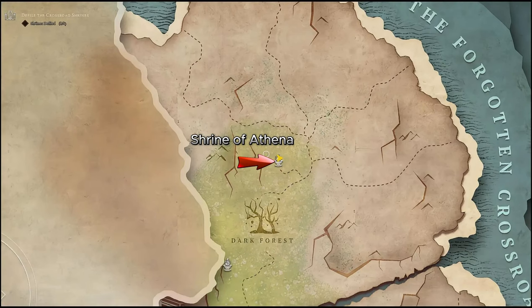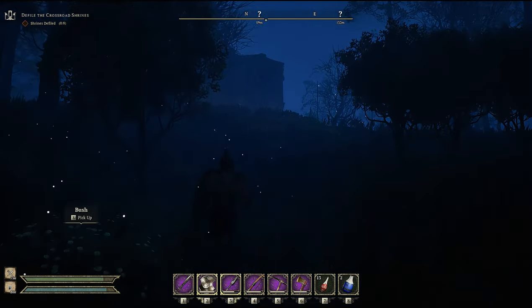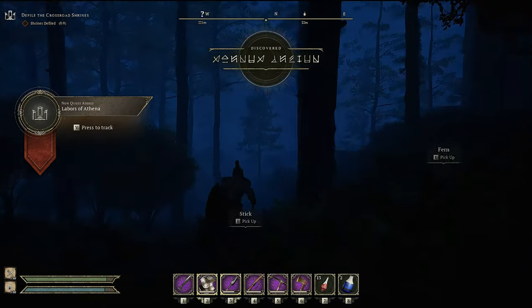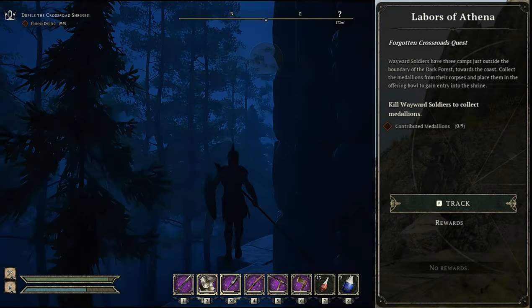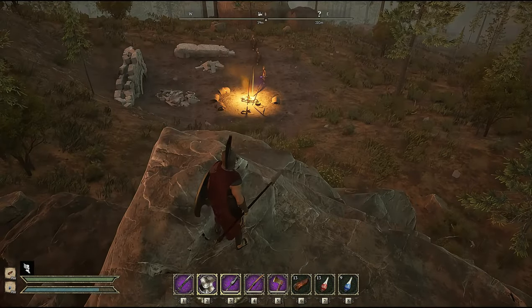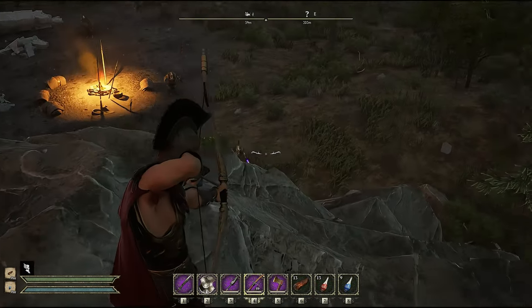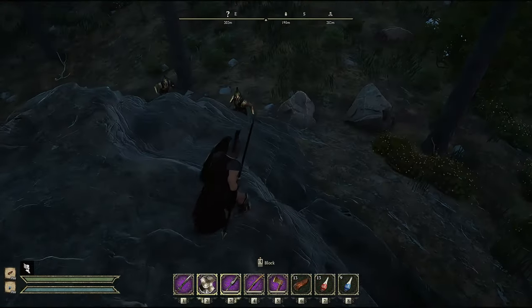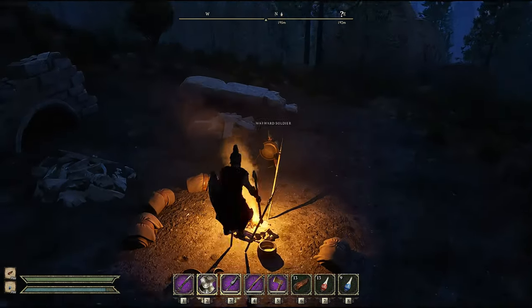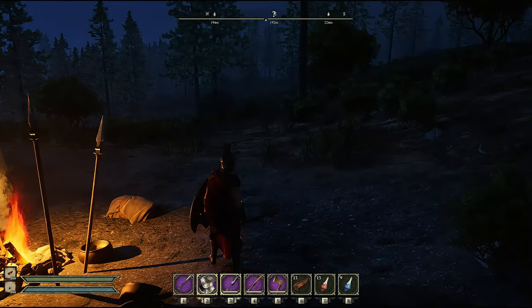The shrine of Athena is located on a hill in the northern portion of the dark forest. Keep in mind the dark forest is pretty much perpetual night, so you will run into the abandoned, the lost, a lot of gorgons, and a couple of champions. Once you activate the shrine you will be given the mission to contribute nine medallions. The Athena medallions are located within camps of wayward soldiers near the shrine. Each camp yields three medallions. I highly recommend taking on the mission to kill soldiers from Aeacus at the same time to kill two birds with one stone.